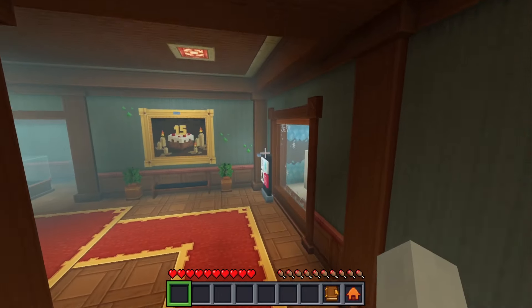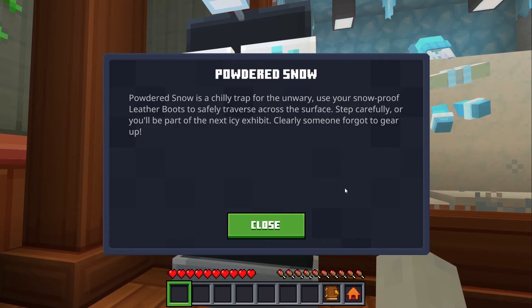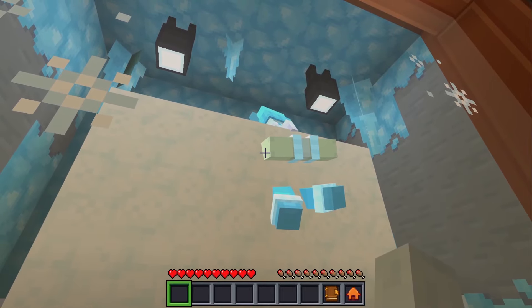Powdered snow is a chilly trap for the unwary. Use your snowproof leather boots to safely traverse, and step carefully or you'll be a part of the next icy exhibit. He's frozen!